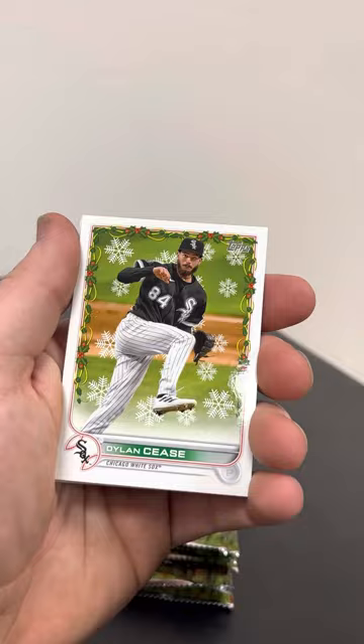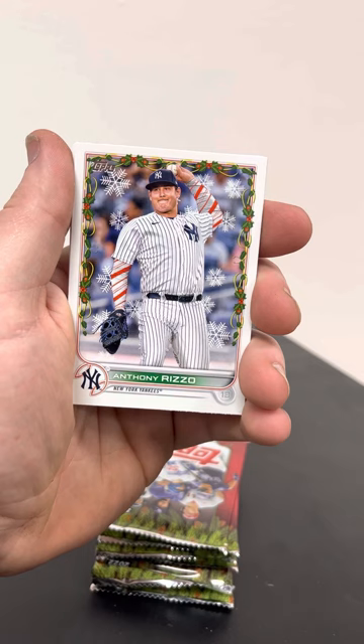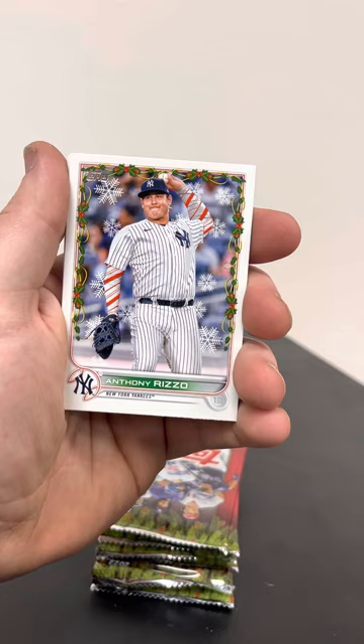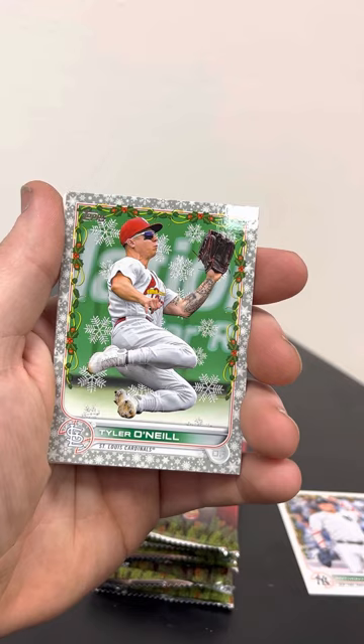Josiah Gray rookie card — what do you guys think of the product? Let me know. Anthony Rizzo — oh, actually here it is right here: he's got candy cane sleeves on, so that's a short print for Anthony Rizzo. I almost missed it — we'll get that one sleeved up. And then we got a Tyler O'Neill Christmas parallel, kind of a cool picture — he's going for a catch.